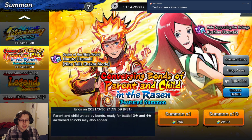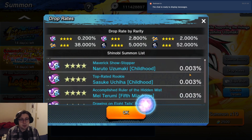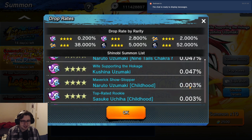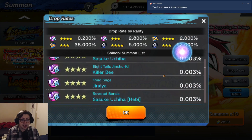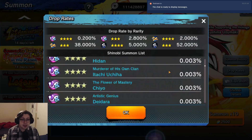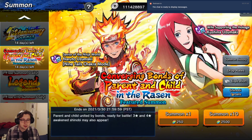I do want to point out that this actual banner does have most other characters inside the game at a pretty low percent - like 0.003%. So any character has a very low chance because there's so many URs. But at the same time, it does feature the new Sasuke, for example. So let's see if we end up getting lucky.